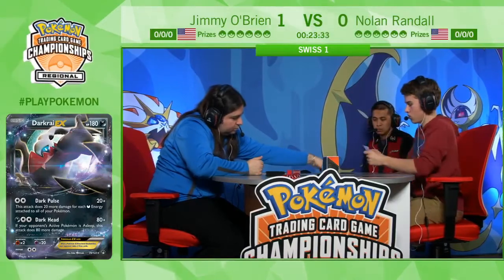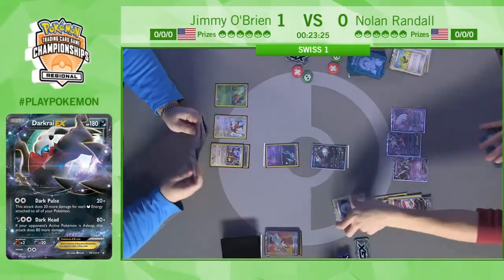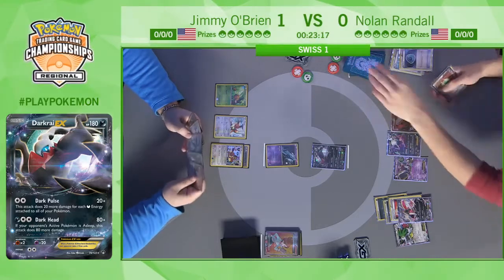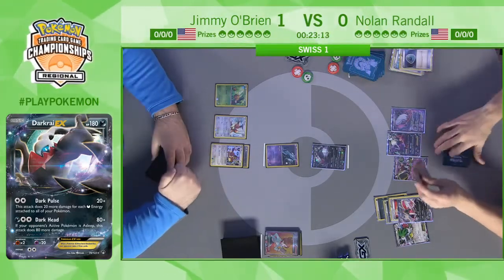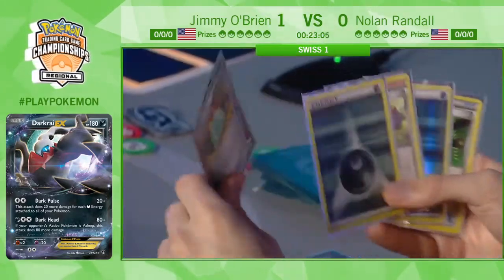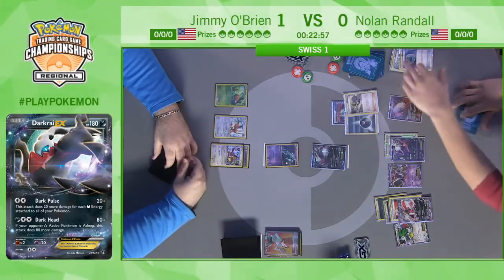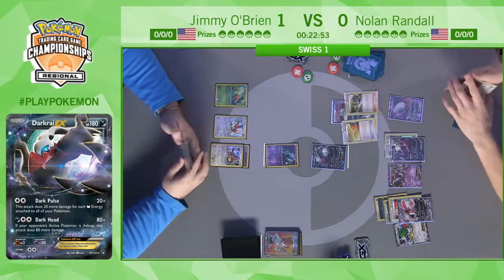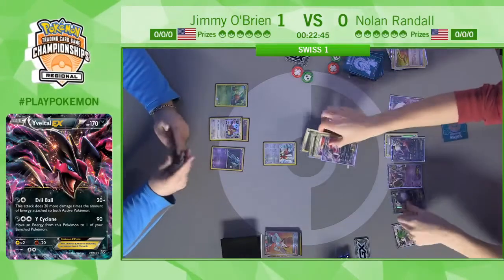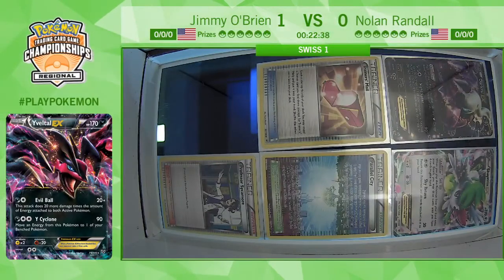After the first game where he got a turn one Night Spear and still lost, Nolan might be thinking: I need to take some risks. I don't think I can beat this deck regularly, so I just need a chance where I get a quick start and my opponent gets nothing. But wait — he has a Dowsing Machine! He can play the Dowsing Machine and grab that Escape Rope, switch into Yveltal EX — and here we go! The gamble pays off after all. Dowsing Machine — the forgotten ACE SPEC — comes through, and we see the Escape Rope.